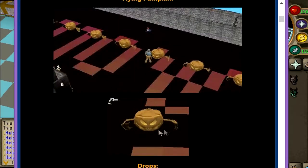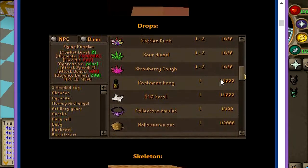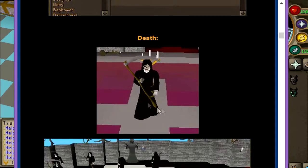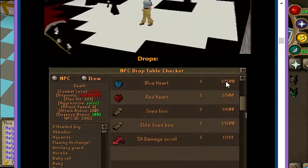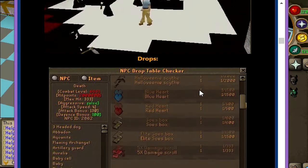Here are the NPCs: the Flying Pumpkin — this is how it looks, pretty cool actually. These are the best drops and there's plenty of stuff to get. There's also a Skeleton and a Death NPC — this is how he looks, he is so scary. These are the drops: Halloween Scythe at a 1 in 2000 drop rate, Collector's Amulet, and a $10 scroll — nice!